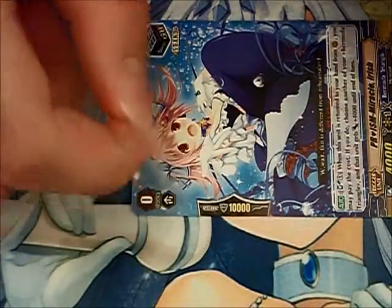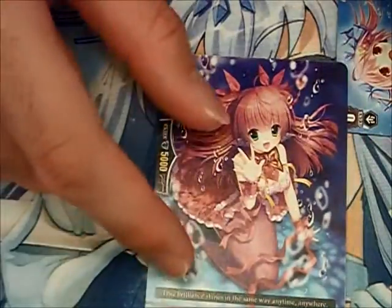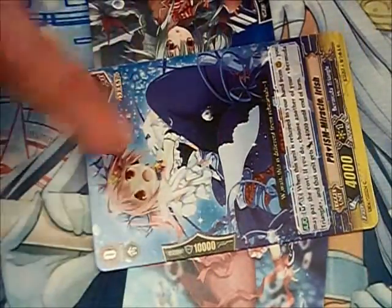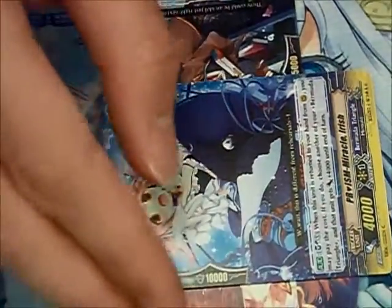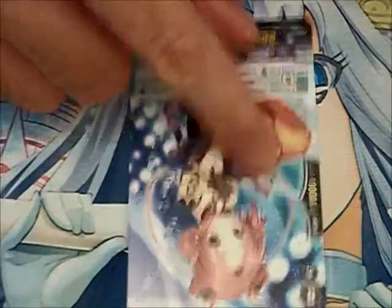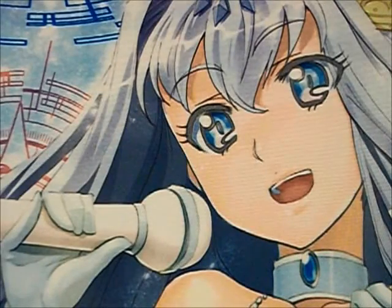The shield is what is used for units that you're defending with to negate attacks. If this unit is swinging for 8,000 attack against my 6,000 Vanguard, and I have a unit with 10,000 shield in my hand, then I can put it down to add its shield, meaning I now have a 16,000 monster — that 8,000 is not going to hit. Just a quick note: you can't shield with a unit that's a grade higher than what you have in play. So if I have a grade 0 Vanguard and all I have are grade 1's in my hand, I can only use grade 0's to defend.